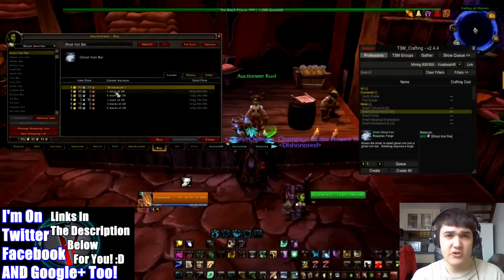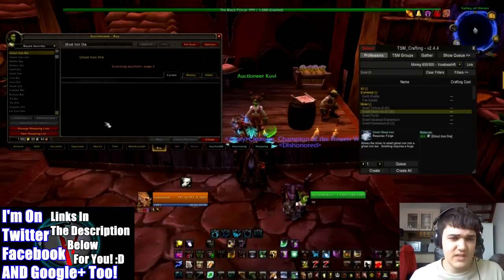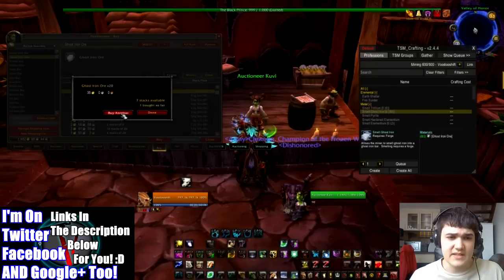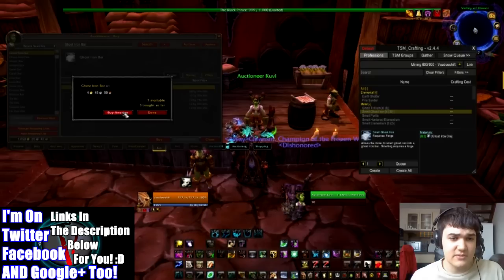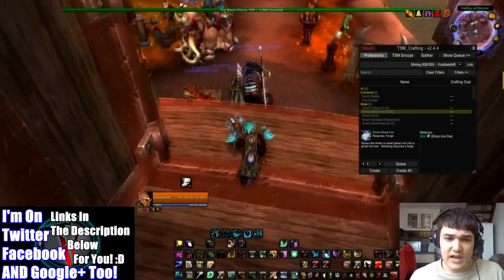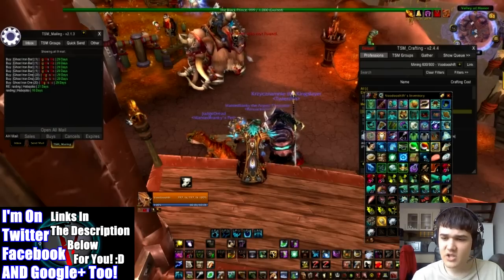So we're going to buy some Ghost Iron ore and also buy up those cheap Ghost Iron bars, because then we can push the price up slightly and sell for even more. Let's buy these 8 stacks of 20 — I don't want the others, they start getting a bit too pricey. Then we buy those 10 stacks of 1 Ghost Iron bar. Then we go off to our mailbox and collect everything. I really need to send more gold across to this character — he's practically broke. Collected, no problem at all.